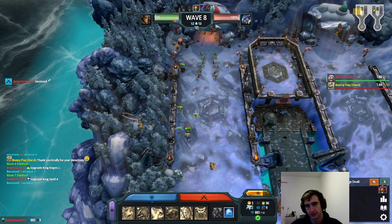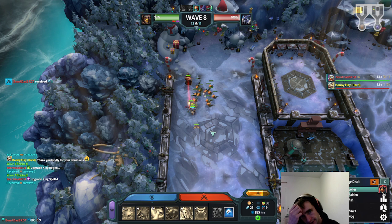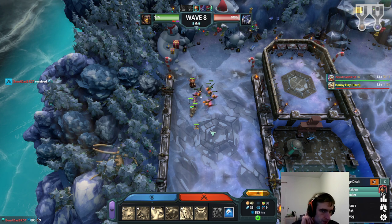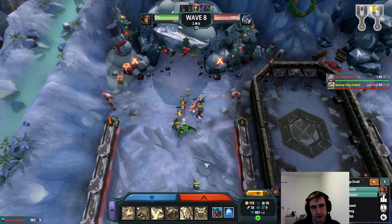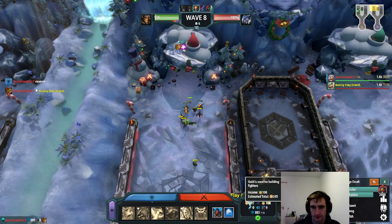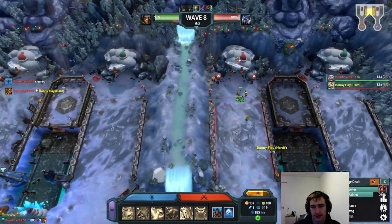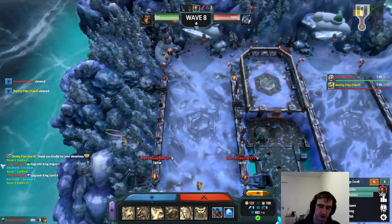It's a wave nine send. There's a very real possibility that I'm leaking on nine, but one shouldn't underestimate the AOE of the Casket and the Violet. There's also a very real possibility that I'm just going to be fine. Obviously if I had a bit more gold I could add a Soul Gate, which is really strong.